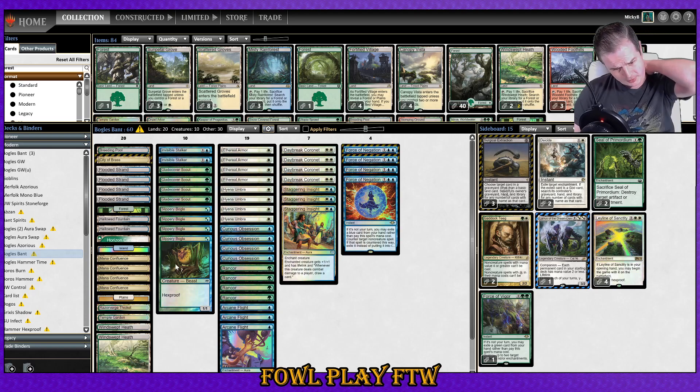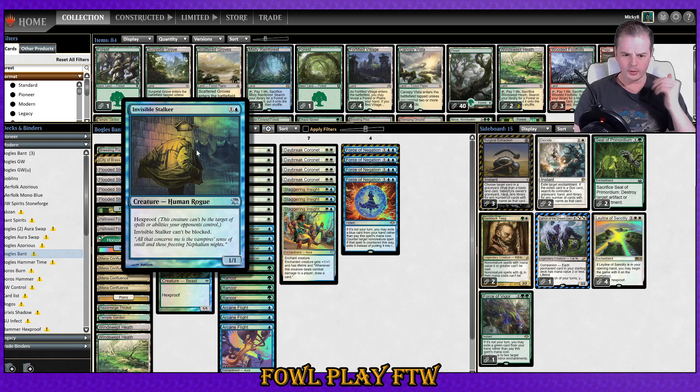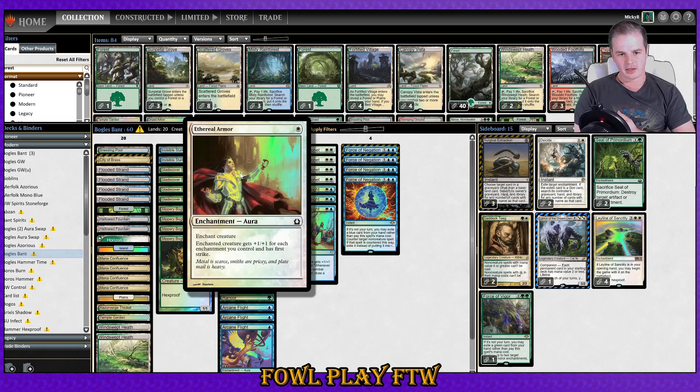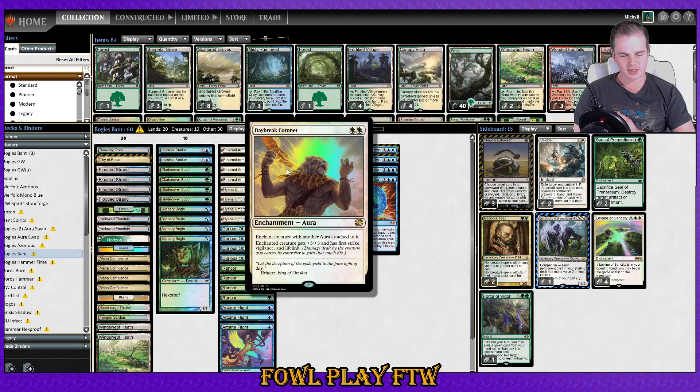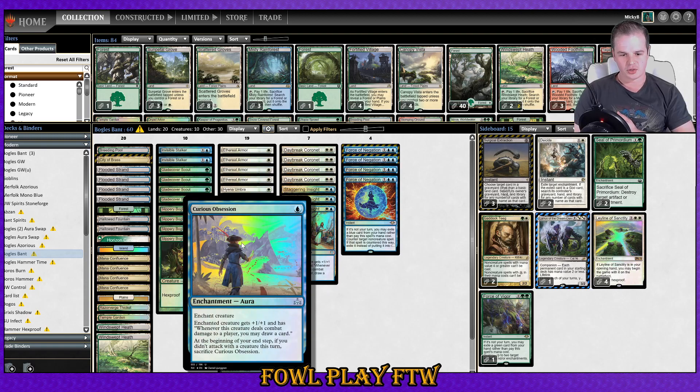This means going with a pretty similar list to what we had before. I'm still very suspect on core Spirit Dancer, so I'm going with Invisible Stalker — a two-mana unblockable hexproof creature in blue, still only ten hexproof creatures total. For auras, we keep Ethereal Armor as a four-of, Hyena Umbra, Rancor, and Daybreak Coronet. Since we're running Force of Negation, the rest goes blue.